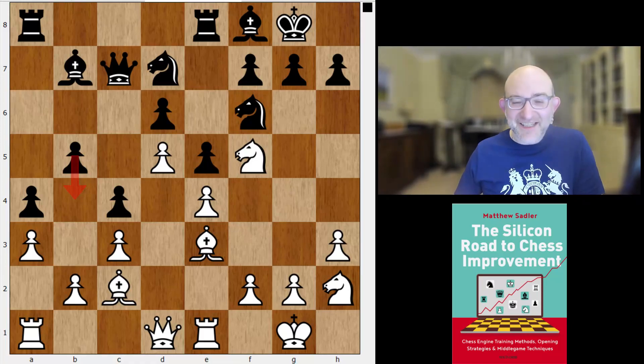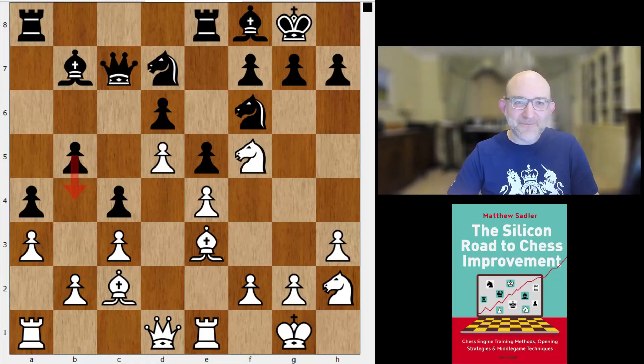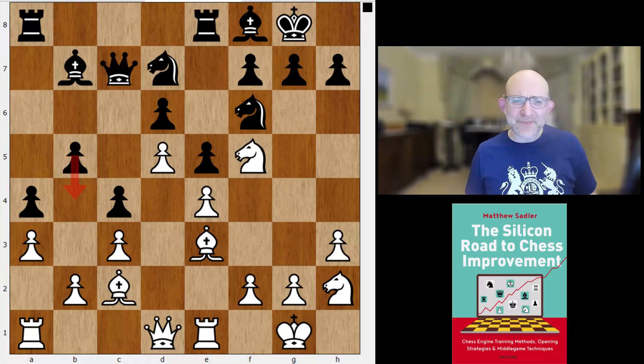The engines clearly don't consider this blocking of the queenside to be particularly dangerous — they consider White's chances for developing an initiative on the kingside not dangerous enough. Erwin is a really strong player, a grandmaster — also an extremely strong theoretician who has seconded some very strong players. So it didn't seem to me that this was a typical positional blunder. If he played this idea, he definitely had some thoughts in his head, and I'm pretty convinced he prepared this with an engine to some depth.